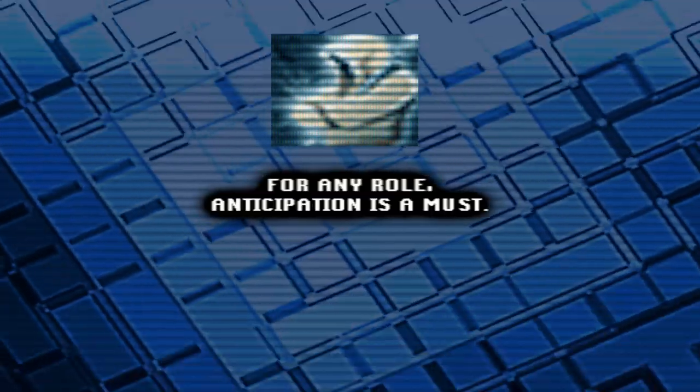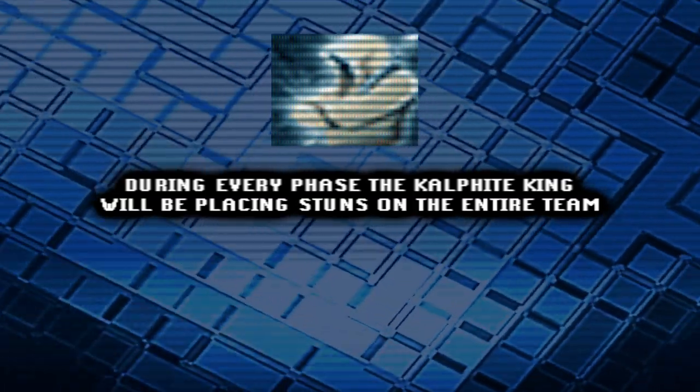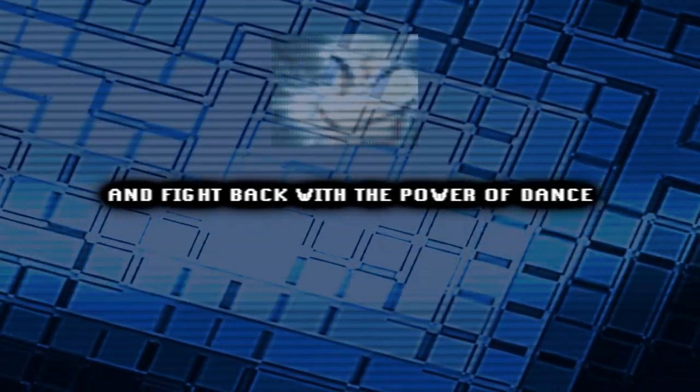For any role, Anticipation is a must. During every phase the Kalphite King will be placing stuns on the entire team, so the best way to avoid this without wasting Freedom is to keep Anticipation on and fight back with the power of dance.